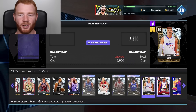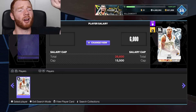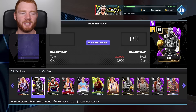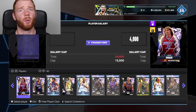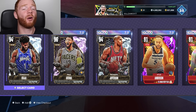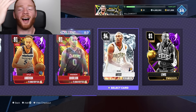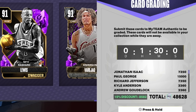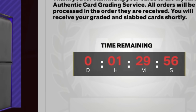I feel like I have to put these cards in again, so that's actually what we're going to do. We're going to put in Jonathan Isaac, this diamond Rondae Hollis-Jefferson, Rashard Lewis that we pulled, and some amethysts. I really want all these diamonds, especially pink diamond Paul George, to be high grades. Also this holo card - it's going to cost us another 50,000 MT, but we've got to do it to make some MT. And now I've got to wait another hour and a half.